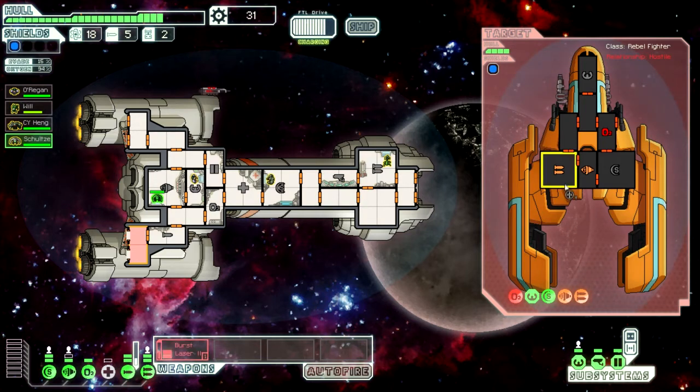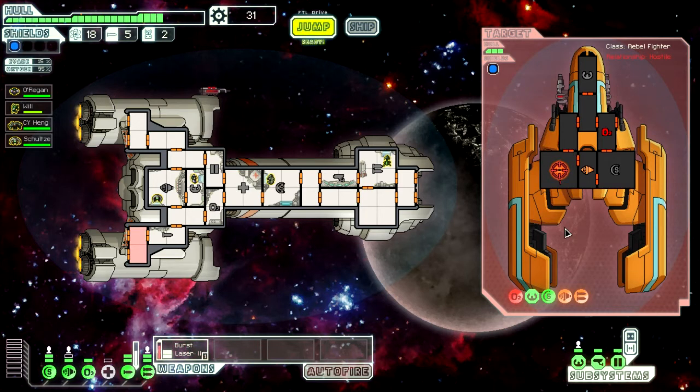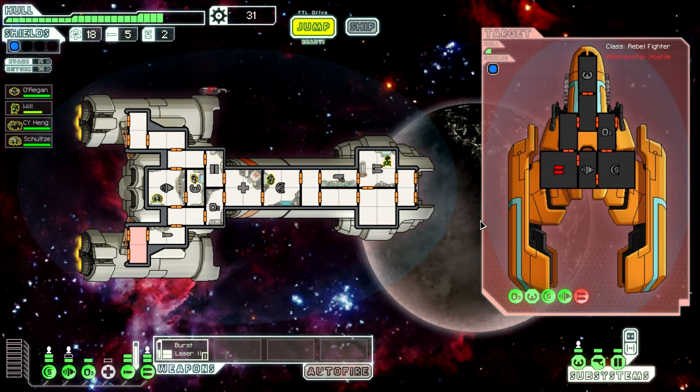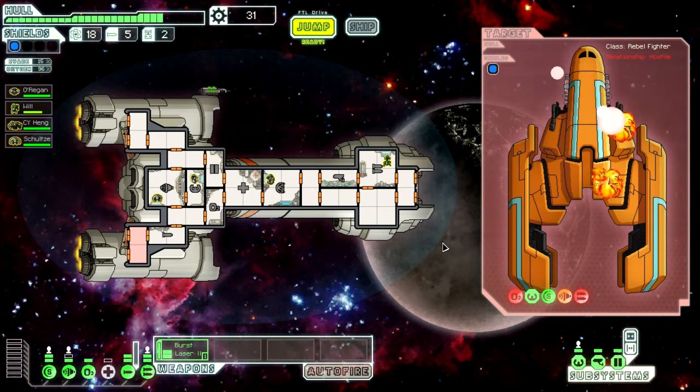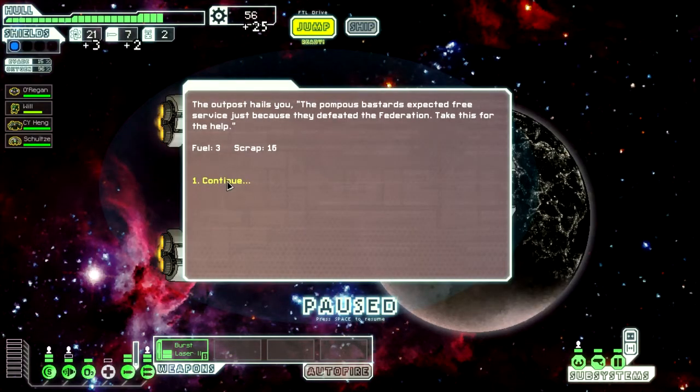That fixed rather fast. We can close all our doors. Managed to take the weapon offline before it fired. They must have Engis in this thing to fix stuff this fast, or just putting multiple guys on it. They have no one fixing their oxygen at the moment. Their weapon's offline again. We'll let the artillery beam charge up and finish them off. The artillery beam fires from the front of the ship. And bang — dead. Very powerful weapon.